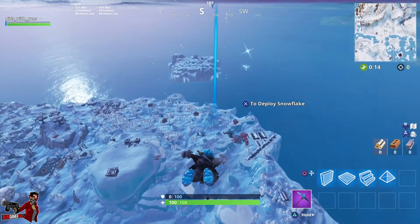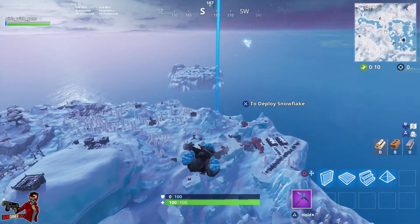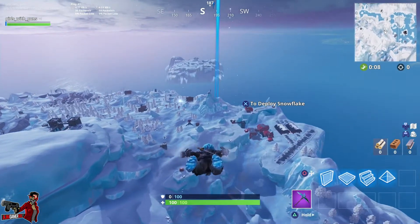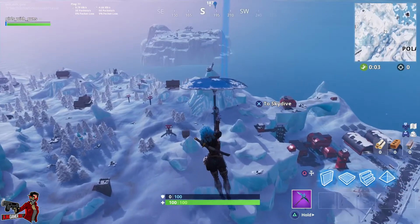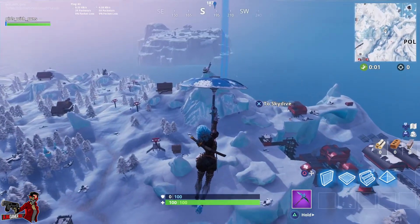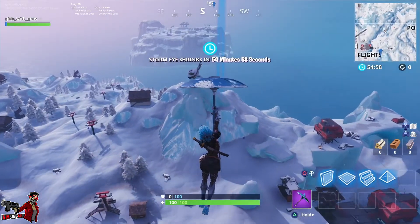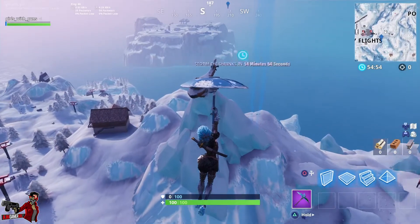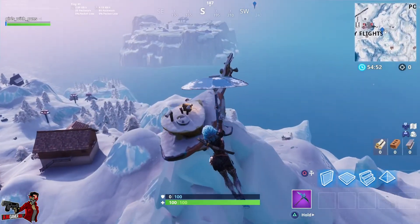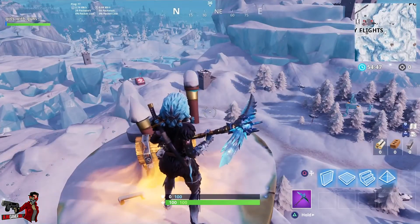Finally, when you've done all the challenges you'll unlock the hidden wallpaper — it will show you how to complete the battle star. The location will be on the loading screen, battle banner, whatever you call it. Just go back to Frosty Flights, land on the sub, and collect it. I lost my footage but I do have a screenshot showing when I picked it up.